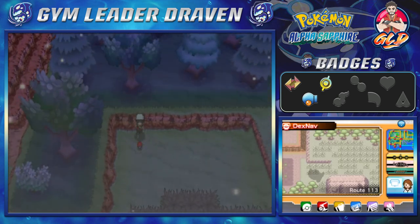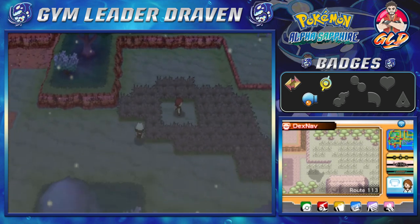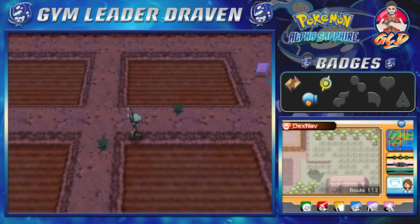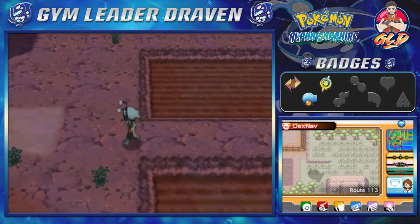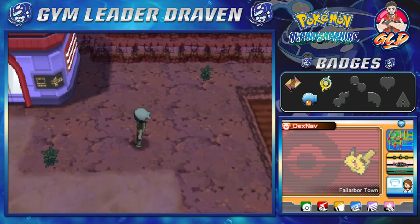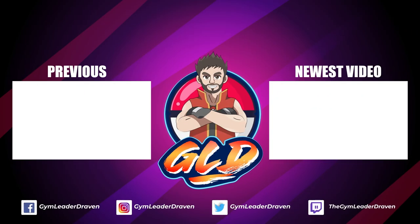There must be one more thing right here — yes, we have found ourselves a Hyper Potion, which can help us out in the long run. I don't think I bought a lot of Hyper Potions. Here we are, guys, in Fallarbor Town — we are going to stop right here. In the next episode, you do not want to miss it — we're going to be finding a lot of great stuff. Thank you guys again for watching and for being supportive as always. I'll be back for another episode of our Pokemon Alpha Sapphire walkthrough. See you guys!